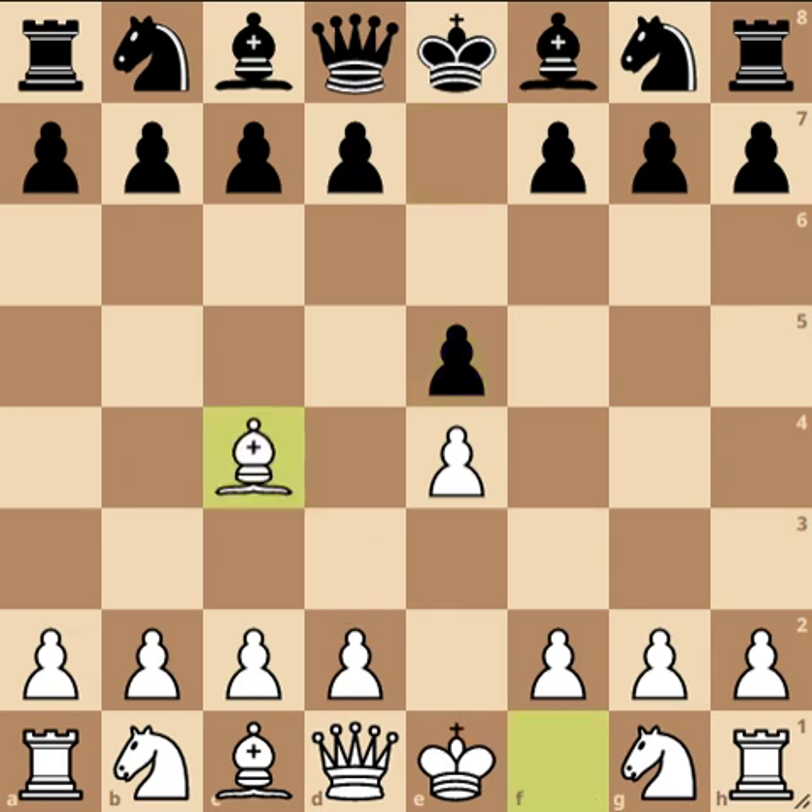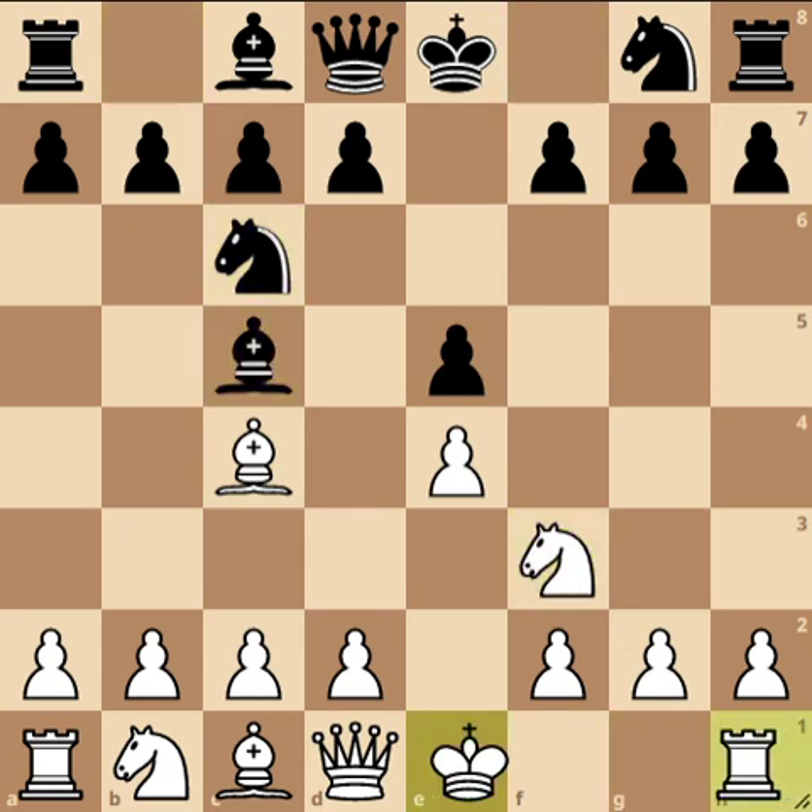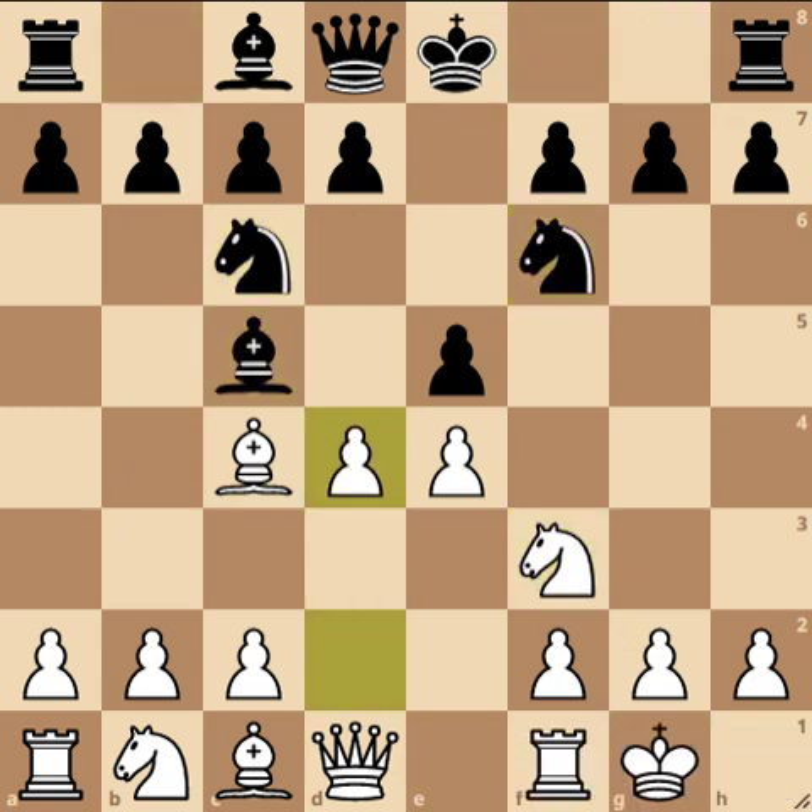So we'll get to our main position. After we play d4 here, they take and go e5. The fourth part of the lecture is going to be all about bishop takes d4 in this position and what's called the Koltanowski Gambit - that'll be part four. So e takes d4, e5 - this is the Maxling Attack.